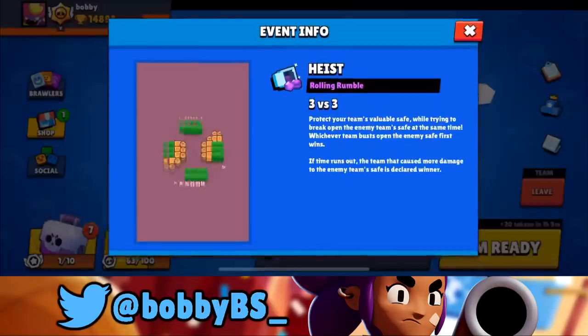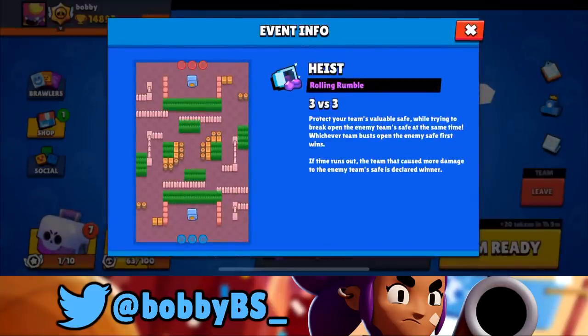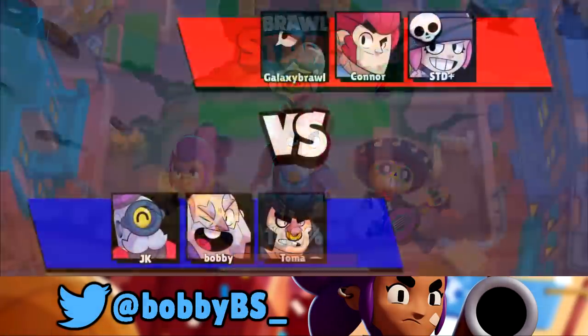This is what the map looks like. This map is really good for Bull and for a thrower. Our teammates will be playing Bull and thrower. Usually there's a question mark surrounding what the third should be — you can go double thrower, Nita, Jesse, or Rico. So we're going to try all of those options and decide which ones are the best.